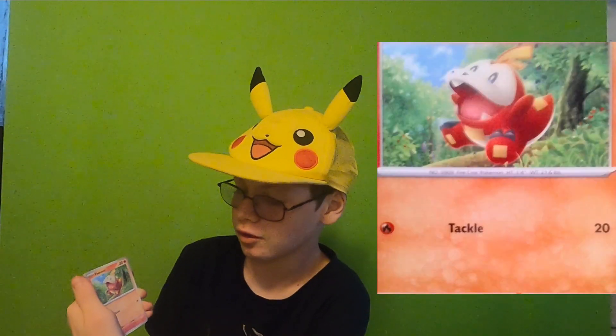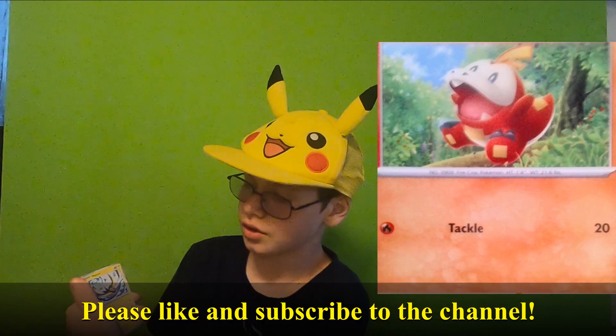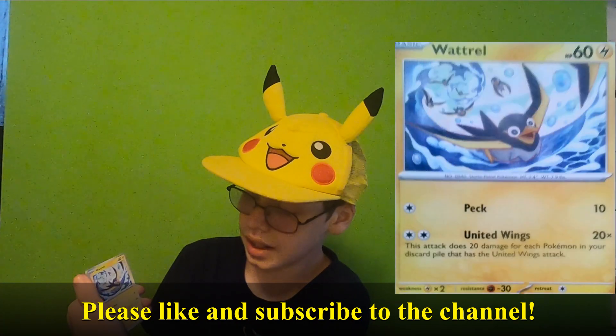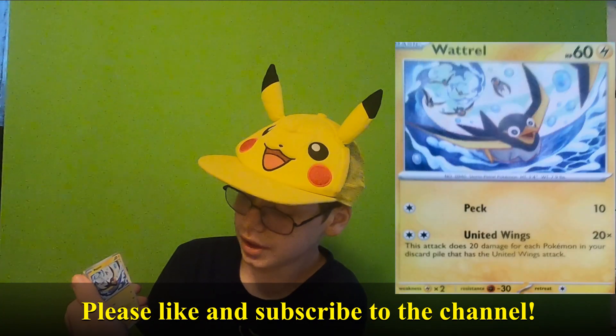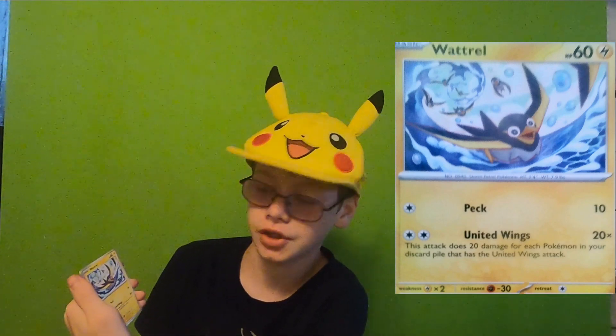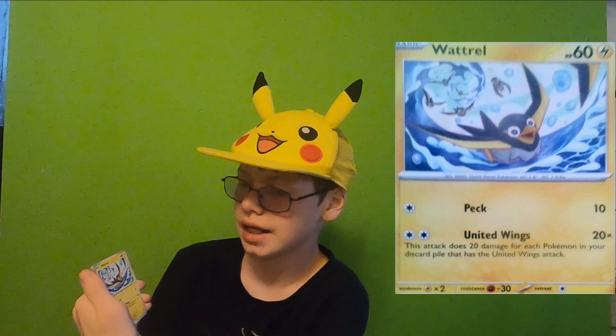Fuecoco with Tackle for 20. I hope I can find all the starters. Wattrel with Peck for 10 damage and United Wings for 20 times — this attack does 20 times damage for each Pokemon in your discard pile that has the United Wings attack.